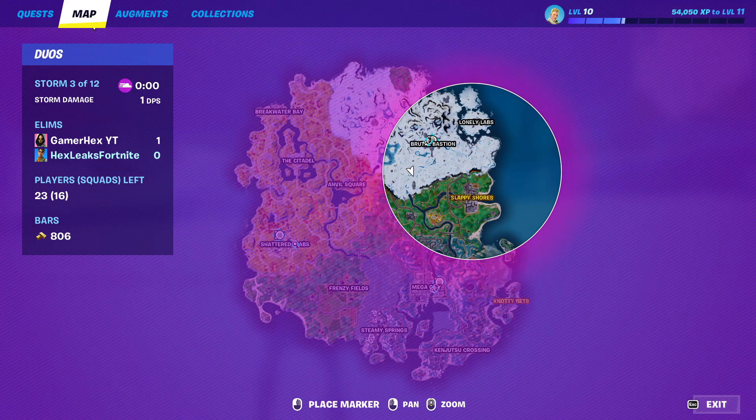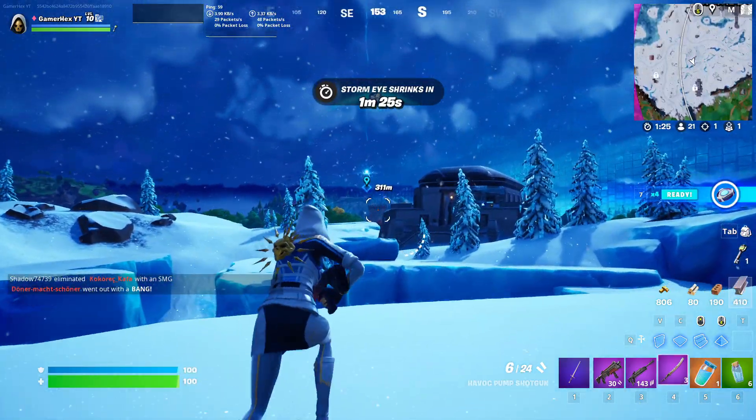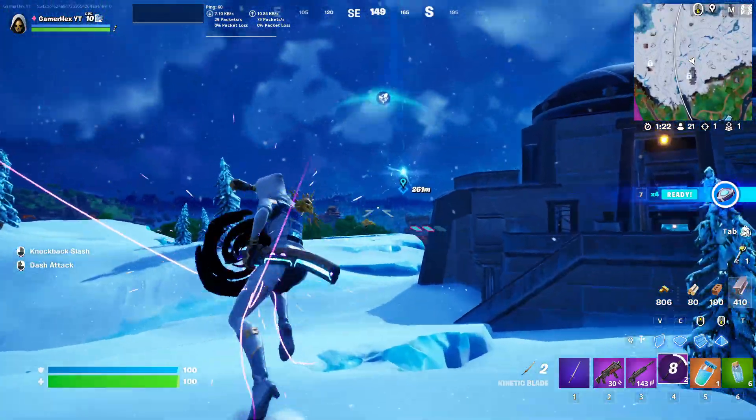I'm gonna wait. Once the fourth storm appears, the notification shows up and the island is in this direction. It always shows up inside the storm.